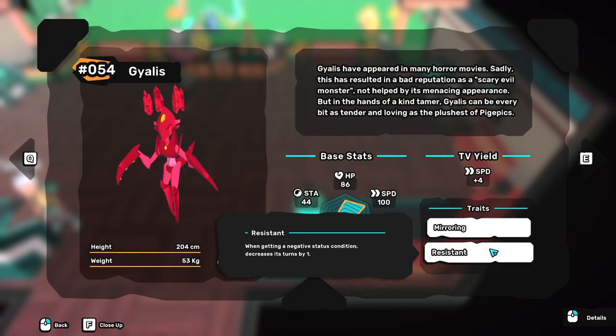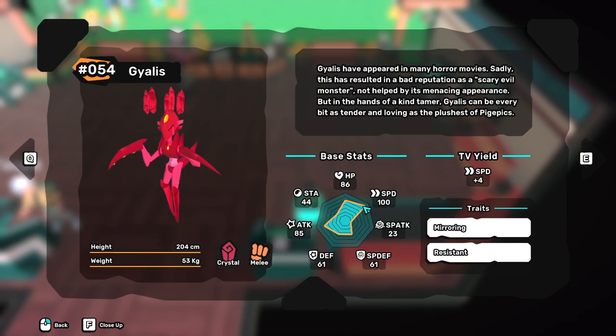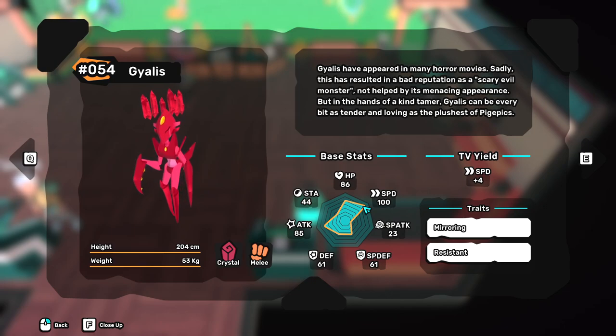Resistant can also be used for a faster and less bulky Gyalis, though this Gyalis will struggle against Tolkien and fast meta tems. Gyalis is also known for its high speed — it comes in second in the whole game. First is Amphitear with 110 speed, and then second spot is shared by Gyalis, Ukama, and Oshara.